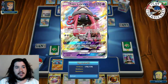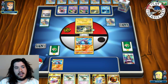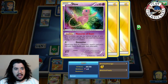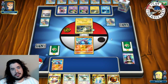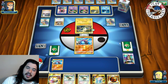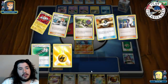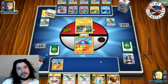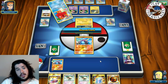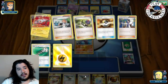Opponent discards two Ns with Sycamore. They can attack with Mew using Energy Drive which hits for weakness, but they have no Pikachu on the bench to copy a better attack, putting them in a weird situation. They Ultra Ball, discarding a Lightning and a Field Blower - good for us. They get an Articuno out and can attack for one. We wonder if they have a Rare Candy Magnezone waiting, as they already discarded one Magnezone.